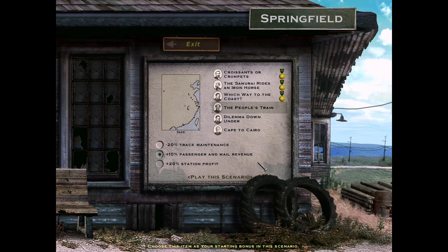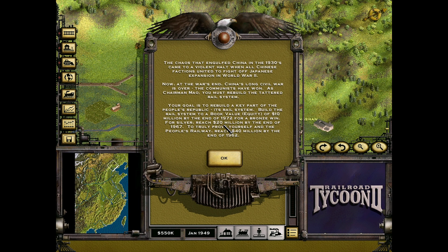Let's get to the scenario. Strange how these quiet hills could hide such chaos. The Chinese Civil War is now over, and the People's Republic wants you to fix up that raggedy rail system of theirs. Crops are going bad in the fields, and the nation's exports are suffering without any good transportation in place. There's not a lot to work with either, so you'll need to be very resourceful. This will be the fourth time I'm attempting this scenario.